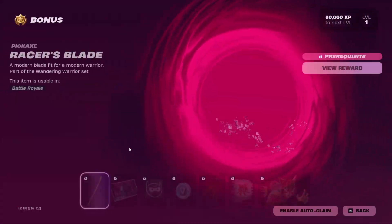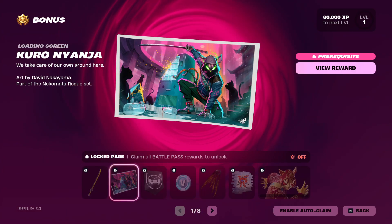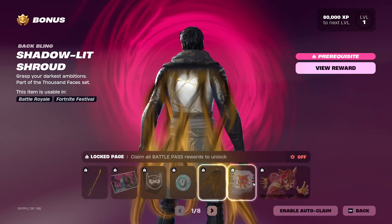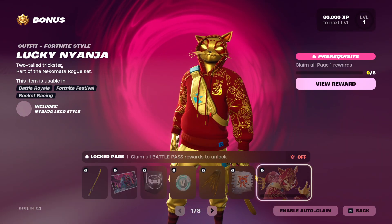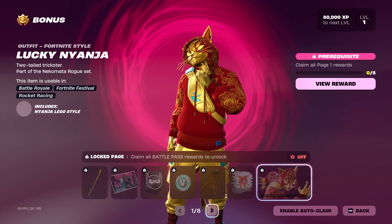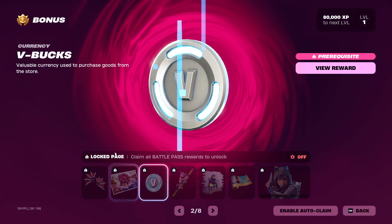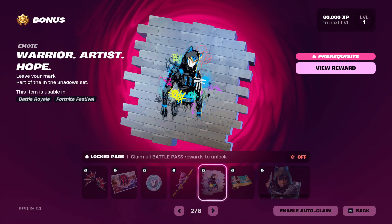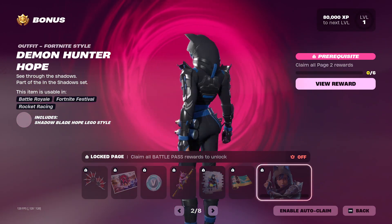We also have the bonus rewards — not all are out yet — but we've got the Racer's Blade pickaxe, the Kuro Nyanja loading screen, a Baymax banner icon, more V-Bucks, the Shadow Lit Shroud back bling, the Heroic Baymax emote, and the Lucky Nyanja Fortnite edit star. On page 2 we've got the Rose Thorns pickaxe, another edit star, the Magic Awakens loading screen, V-Bucks, the Racer's Katana, the Warrior's Artist Hope spray, the Waters of Mystery weapon wrap, and the Demon Hunter Hope edit star.